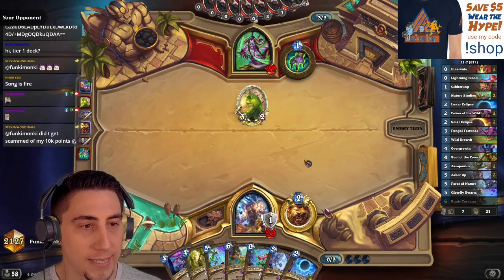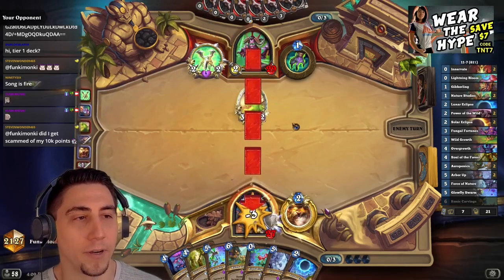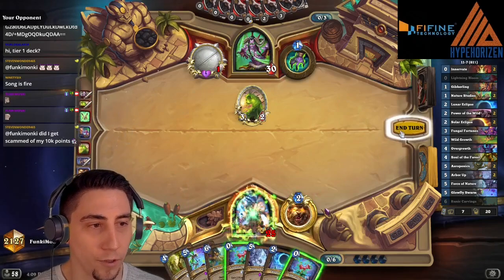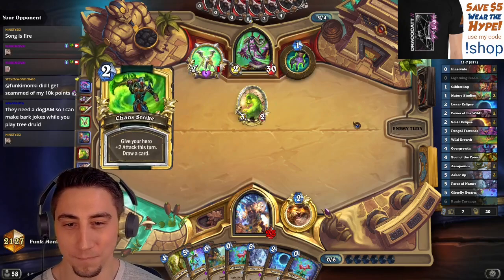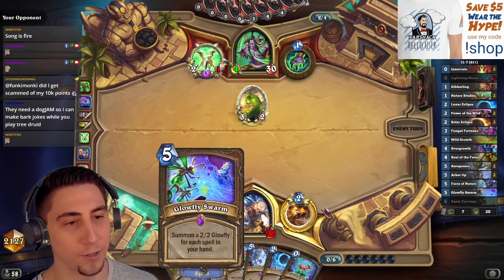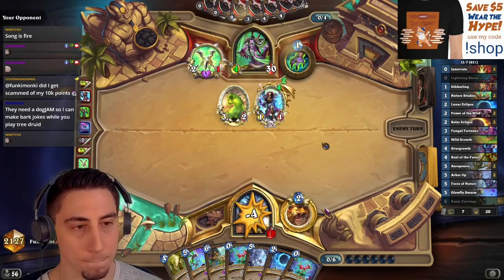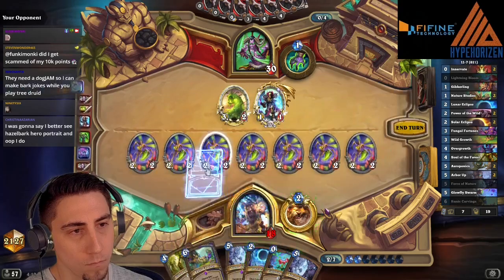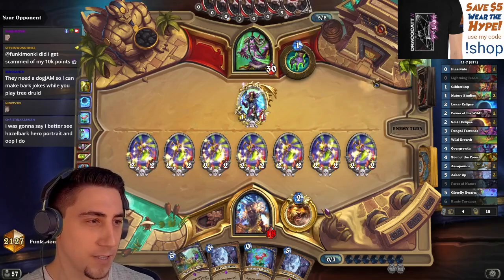Turn four Overgrowth — we'll have seven mana, so then we could do Glowfly Swarm, Lightning Bloom into Soul of the Forest. That should be pretty impossible for them to deal with. We also need to fit Lunar Eclipse in there somewhere. Always Overgrowth when you've got it — we learned that. You want to Glowfly first before the Lunar Eclipse so we get an extra 2/2. I could even Bloom out a hero power, but if they clear I want to follow up with Runic Carvings.